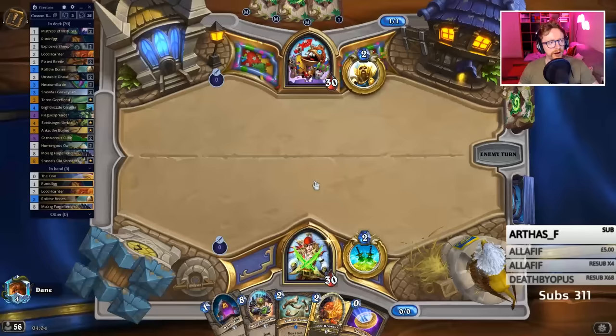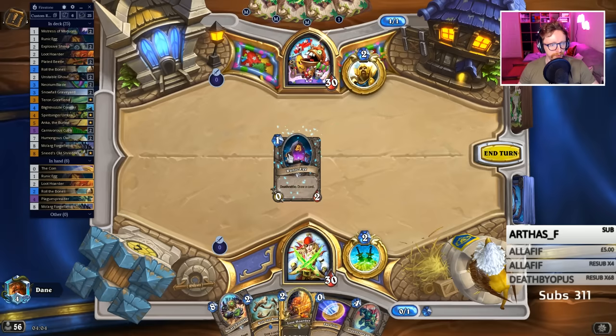I remember one time I played Sneeds and it popped out, and then I had Sonya on board and I rushed all the minions into it. It's a Loot Hoarder. Roller Bones — on average, it should be what? It's either two cards drawn or ten, so on average it should draw you about four cards, right? I should get four cards off Roller Bones, on average.